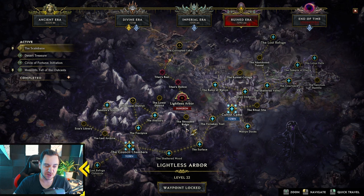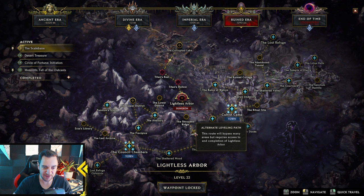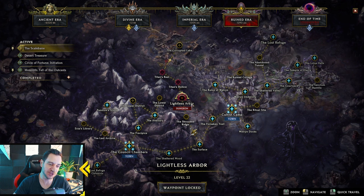What you would do — and it even says down here with this winged boot — 'alternate leveling path: this route will bypass many areas, but requires successful completion of Lightless Arbor.' The Lightless Arbor dungeon is the one where it's very dark and you have this ember. Every dungeon has its own specific mechanics.